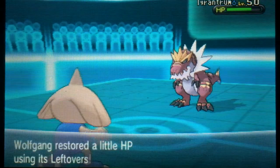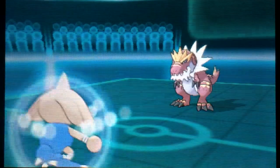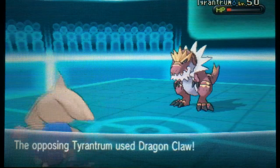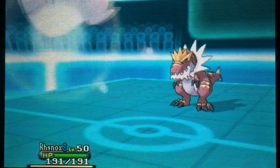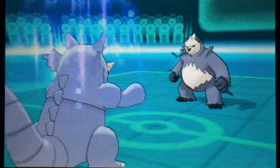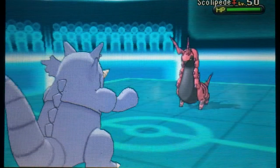Dragon Dance gives plus one attack and plus one speed, but since I Intimidated him he's back to neutral attack — so he won't KO me with that first Dragon Claw. Now he's at plus two speed, plus one attack — basically the equivalent of a Shift Gear. I get off three Mach Punches total, which puts him in a range where I can finish him off with priority. We've seen Dragon Dance, Dragon Claw, and Stone Edge, so his last move is probably just a coverage move. Unfortunately he gets a critical hit on Dragon Claw, dealing a lot of damage with an eviolite Rhydon. Pangoro comes in and uses Parting Shot, so we need to make a few adjustments.